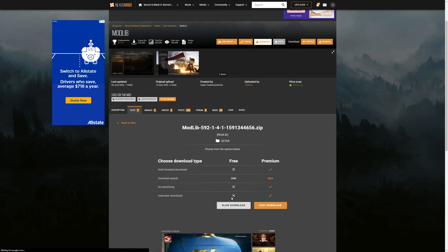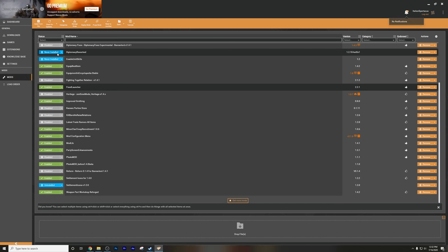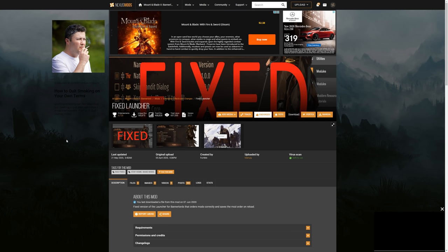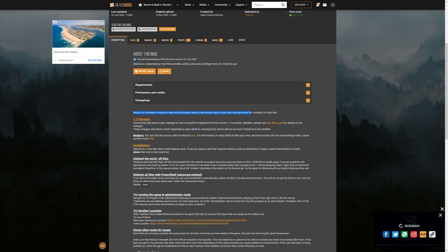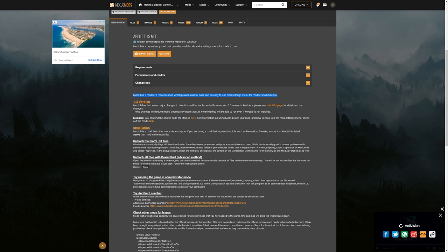Once it downloads, it will say Never Installed. Click that button and it installs the mod, then click again to enable the mod. There are three things you need to download immediately: the Fixed Launcher mod, which really fixes how all these mods launch into the game; the Mod Lib, which is a modder's resource that provides useful code and an easy-to-use mod settings menu — essentially a required library mod that almost every other mod depends on.